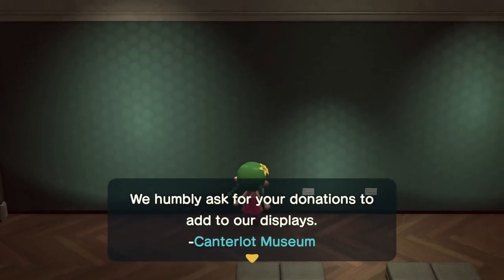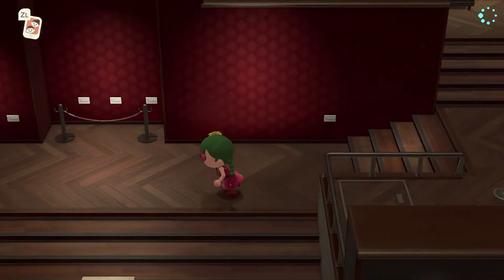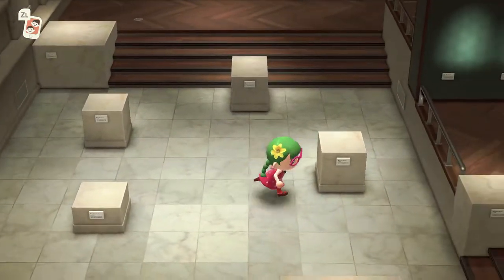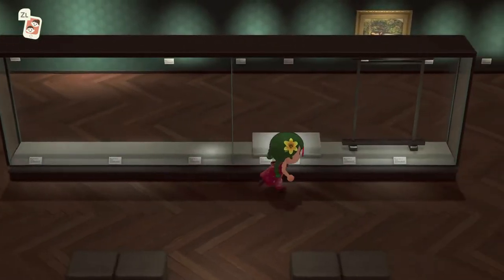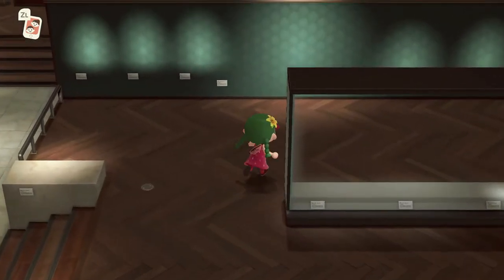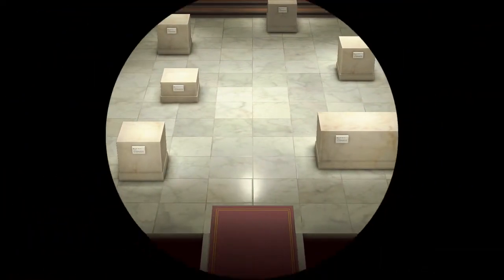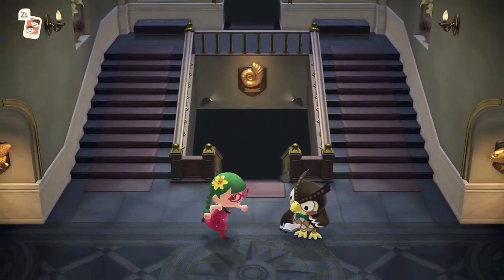I'm guessing if I look at these it'll just say I have to donate to those displays. It looks nice, it looks like an art gallery. I've got this nice marble part here. I don't know what this part's for — smaller works of art might go in one of these display cases, but we'll see. So I have one work of art so far which I got from Red, and thankfully it wasn't fake. Now we have a work of art section in the museum up here on the second floor, and we're going to talk to Blathers.